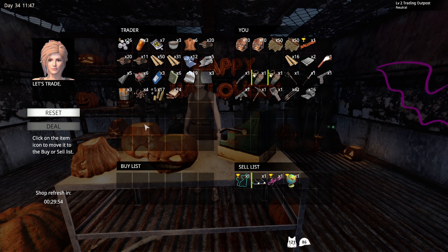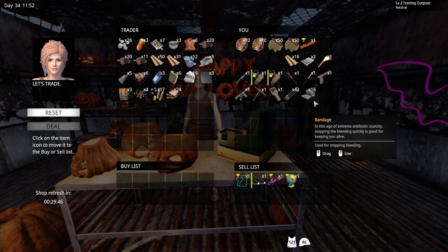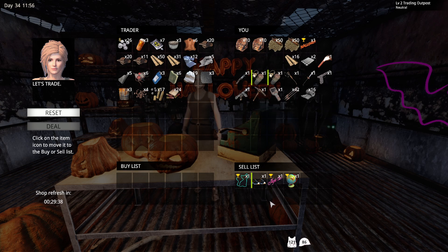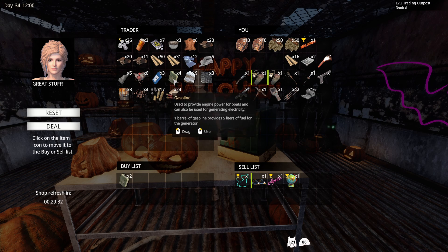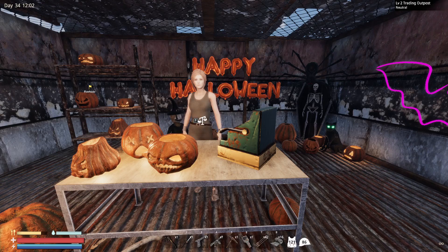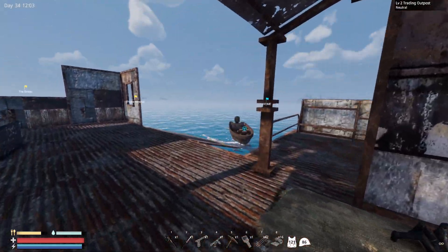Let's see here — does she have anything important? My medicine doesn't show here; just the band-aids do, which means I can't sell it unless I pull it out of the slot and put it in my inventory. Oh, gasoline — let's see if we can get some gas. Just three liters? That's fine, I'll take it.